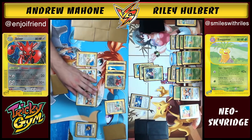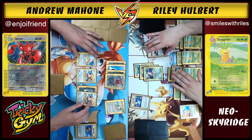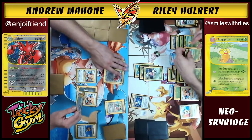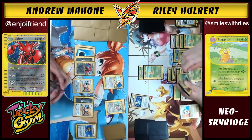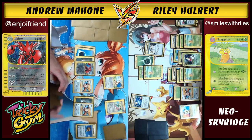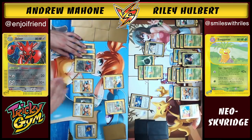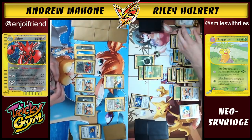Andrew puts a Focus Band on Scizor. Riley uses Super Explosion discarding energy for a big attack — knocking out the Exeggutor. Andrew gets another Grimer down and Heavy Metals for 50, but Exeggutor is knocked out. Andrew uses EXP All on Scizor — it's the same as EXP Share but discards when used. Riley retreats, brings out the big Exeggutor, uses Energy Stadium to get more energy, and then uses Called Shot to snipe the last Cleffa — knocking it out for the win. Bada bing bada boom — Riley wins the game.